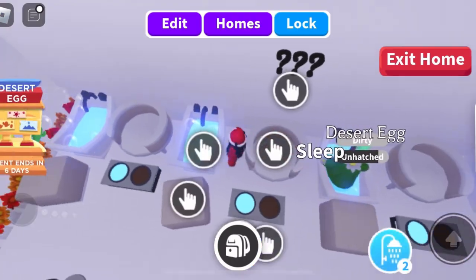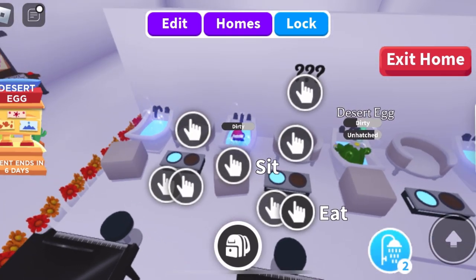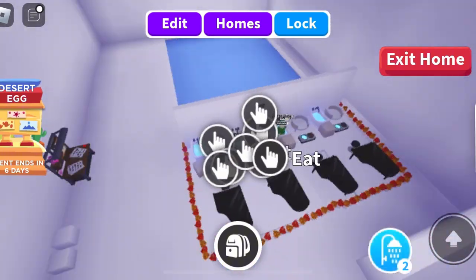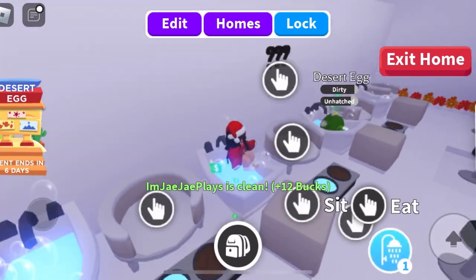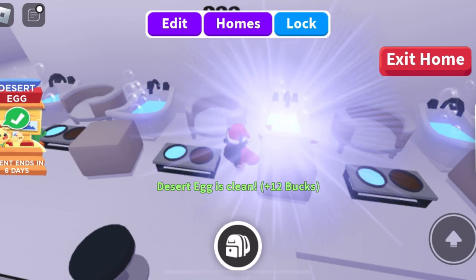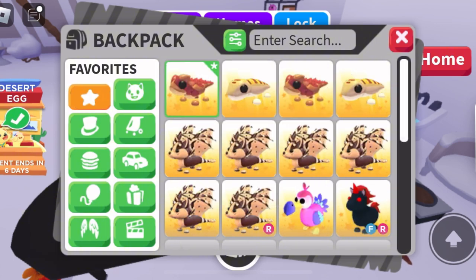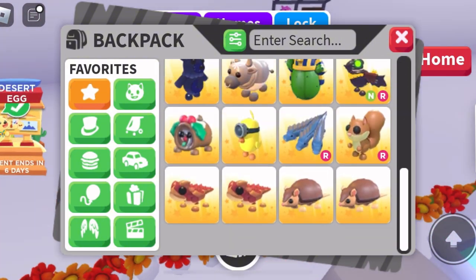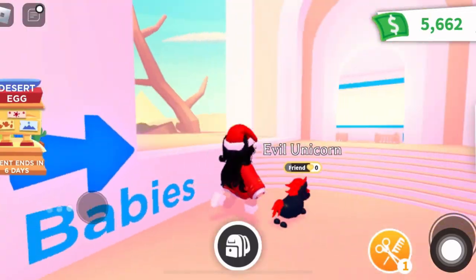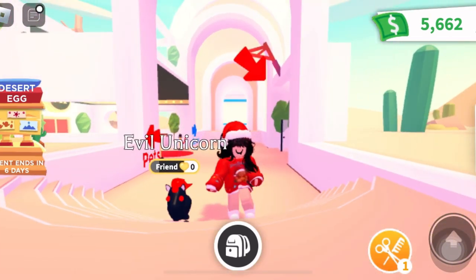This is our last one. I turned into a baby to earn more money as a test. Let's see what we get out of this last desert egg — come on, a legendary, please! We got a thorny devil. So in total: four thorny devils, two armadillos, and two sand fishes. That's not too bad — better than just getting all commons.